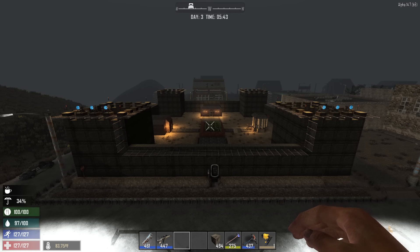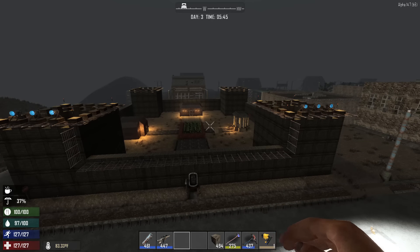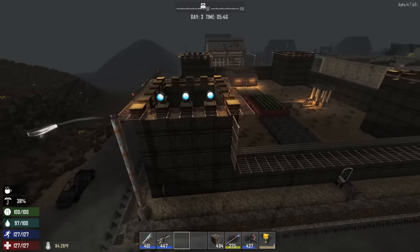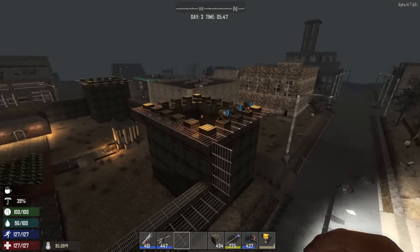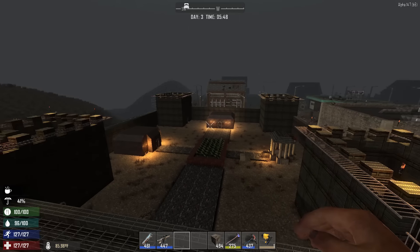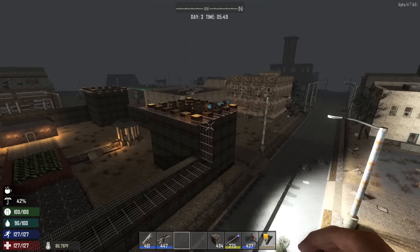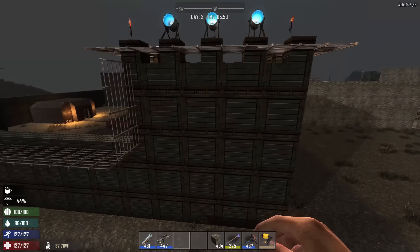Hey guys, my name is Grand Theft Logan and this is the most awesome base in Seven Days to Die. I am in creative mode right now, flying around, and I have a base that I think is one of the most awesome ones you could find. I started off with a castle construction, and I'm in Parish 10, which is a place that always rains, is filled with zombies, and is not exactly the most friendly place — but I decided to build here because why not build the best base ever in a place called Parish 10.